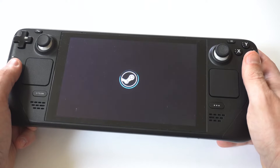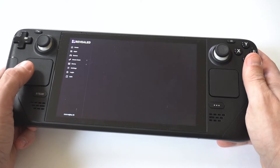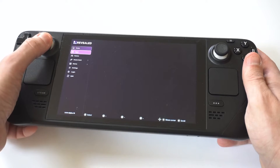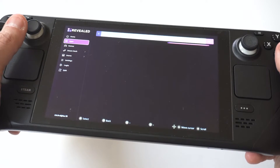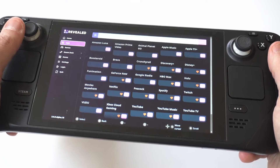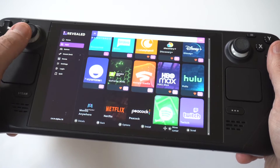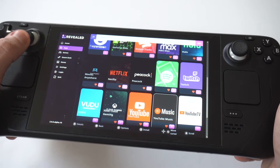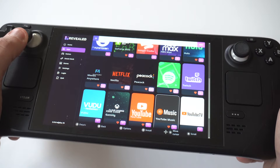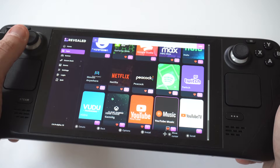Click on it, open it up, and scroll down to the Apps option. When you scroll down to Apps it's going to have a bunch of different apps — streaming apps like Prime Video, HBO Max, Disney Plus, Netflix — but if you scroll down a little bit more you're going to see Xbox Cloud Gaming is in there, and this is awesome.